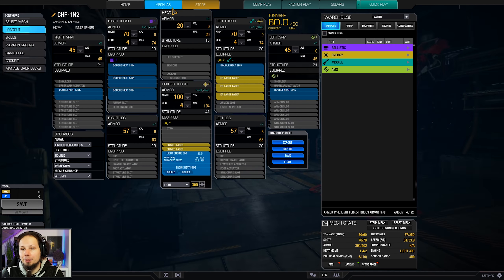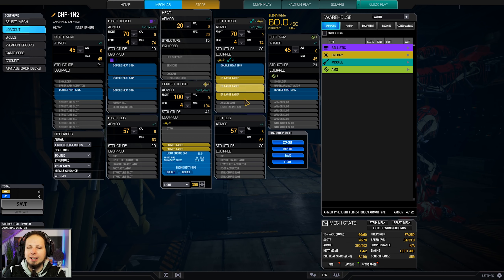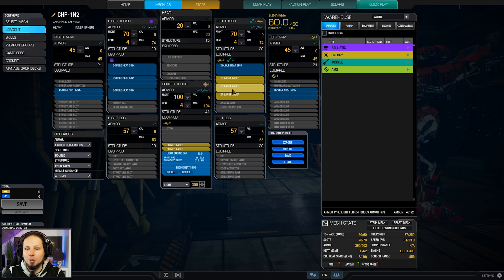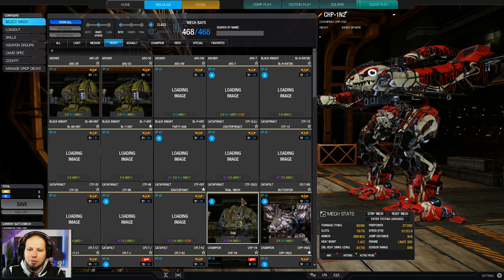The Champion is a 60 ton Mech, so usually I would build something like that on a medium Mech — something like a Shadowhawk or anything similar. That could work, but it also quite works on the Champion here. Why? Because it is 5 tons heavier than a 55 tonner — it's a 60 tonner — and we have room for a good amount of heatsinks. That enables us to actually take the extended range large lasers compared to the normal ones that we recently played on the 3N.